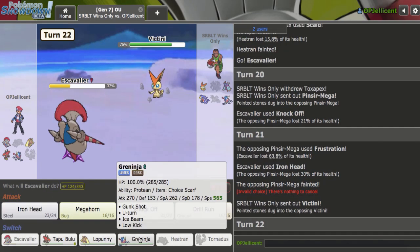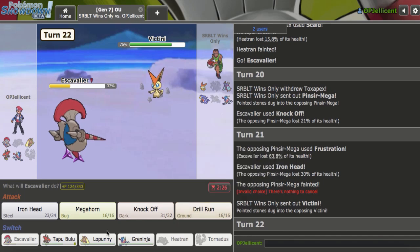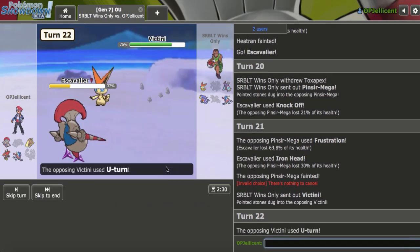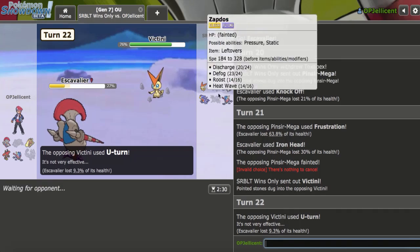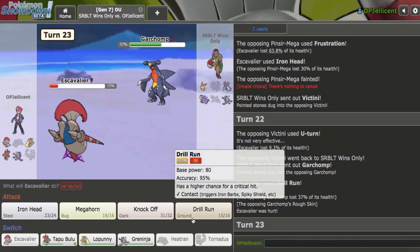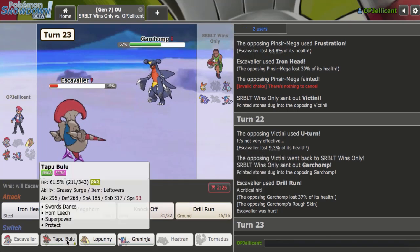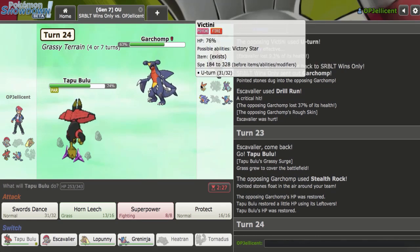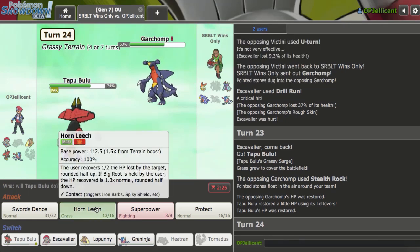Victini comes in — I have to attack this to put it in range of Greninja's hits as well as Lopunny. Let's go for Drill Run. If it's Z-Celebrate, I have to hit. Okay, they go for U-Turn — that's good for me. Garchomp comes in, I do hit my Drill Run — high crit ratio move, I do get a crit there which is a bit nice. I can just bring this out now. I don't know why they're layering hazards this late into the game.